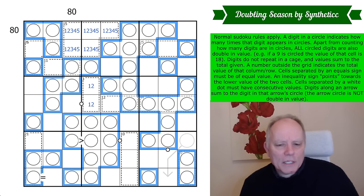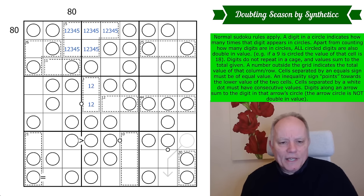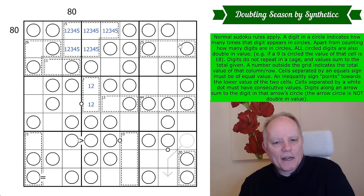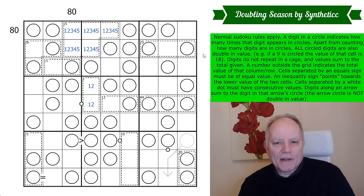I was expecting a total less than 45 so we could work out which digits were not in circles. But 45 is the triangular number for 9, meaning there are nine 9s in circles, eight 8s, seven 7s, and so on down to one 1 — a partridge in a pear tree. So all of the numbers are in circles: 1 once, 2 twice, etc., 9 nine times. That means every box, every row, every column has a 9 in a circle. And there are also 5 circles in every row and every column.